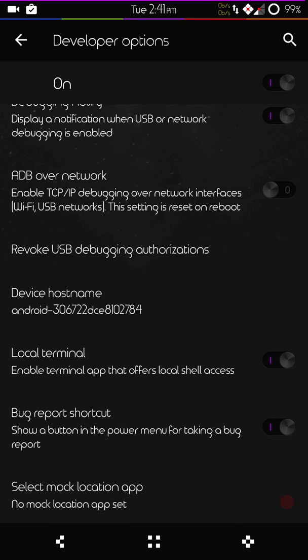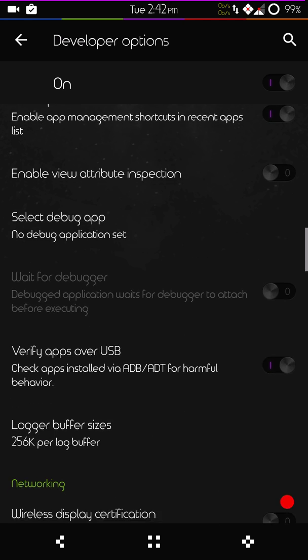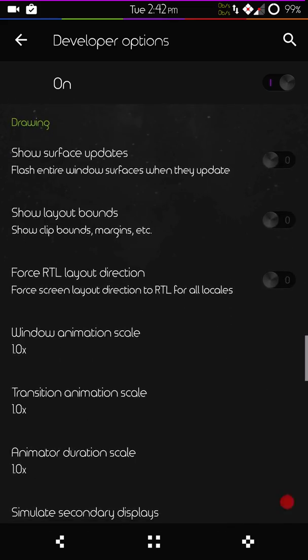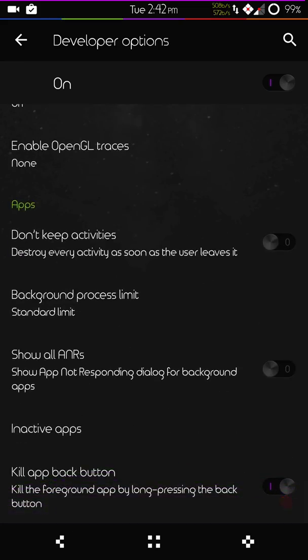I like the fact that they have the local terminal in there — I always put that on. If you guys know how to use the terminal, it is a nice feature. You can do a lot of things like setting permissions, tweaking audio, all kinds of things. If we scroll down to the drawing section, that is where you'll find multi-window mode. And all the way at the bottom is going to be your kill app back button.